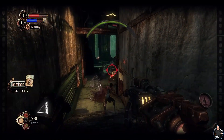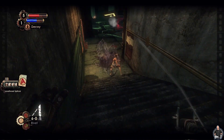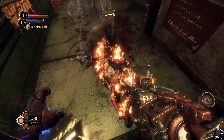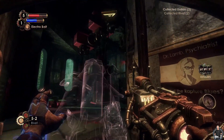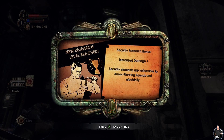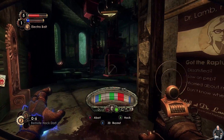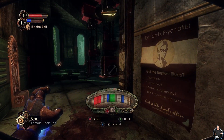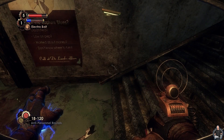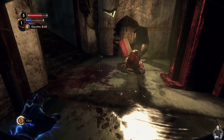A surprise splicer appeared - luckily I already had a decoy on the other splicer. We've killed the splicers; now let's take care of the camera as well. Let's try using the electro bolt before we hack the camera. Using electro bolt will drastically increase the research points from security systems while still keeping them undamaged and thus useful to us. This will make researching the security system category much faster and easier.